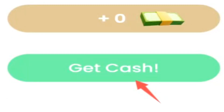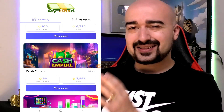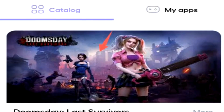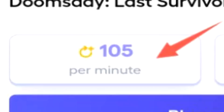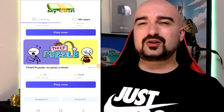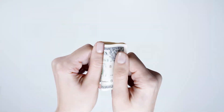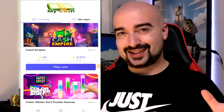Tapping on the Get Cash button is going to take you to the Playtime Rewards area, at least here in Australia. My Cash is a Playtime Rewards application that will literally pay you to play games per minute. You can see I can earn $105,000 cash per minute, all the way up to $6,700,000 cash in total. Now, granted, My Cash is one of these little pocket-change applications where you can't expect to earn too much at all, because depending on where you live, it's going to change completely.